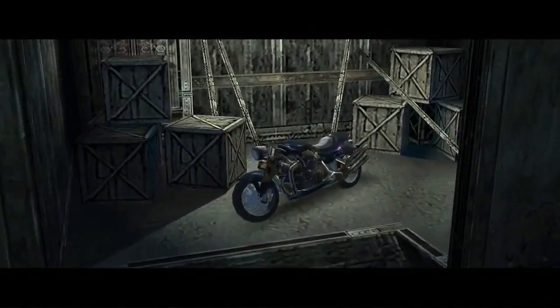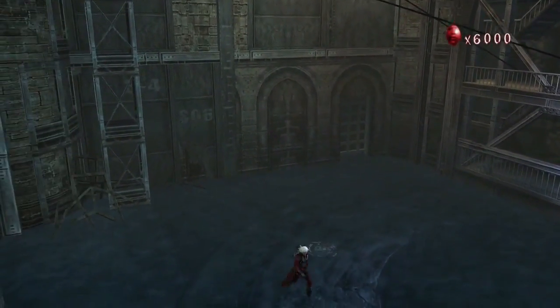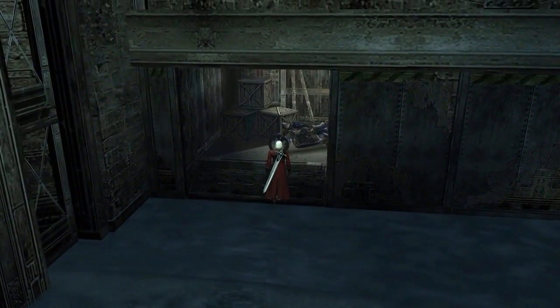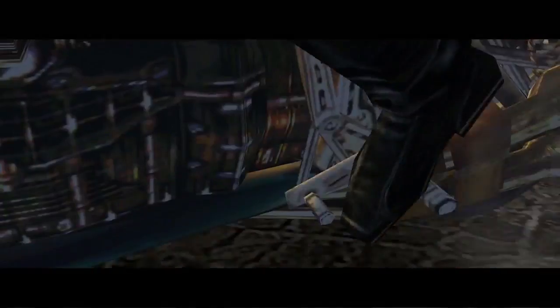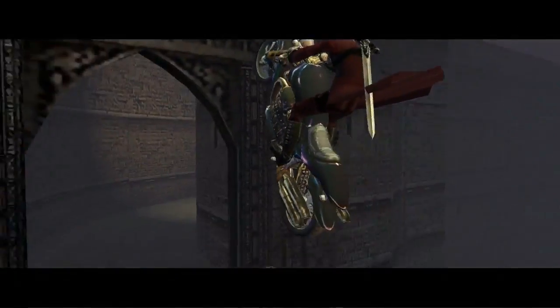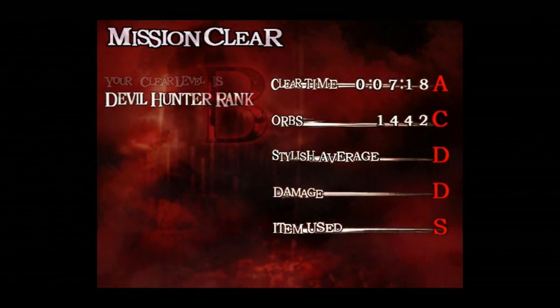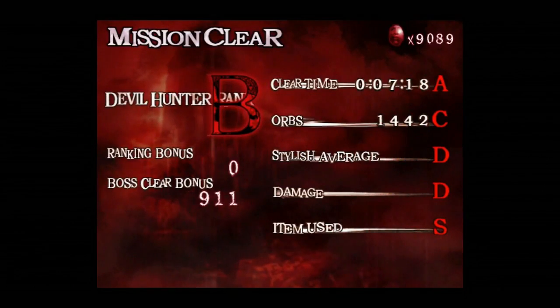Overall, she's not that hard of a boss if you know exactly what to do and know how to avoid most of her attacks. And with that, we can get on the bike. Now, getting on the bike should have gotten us the shotgun, but I played a little ahead just to make sure I knew what I was doing — always good to do that. And I already got the shotgun. So we got a B rank and a boss clear bonus.